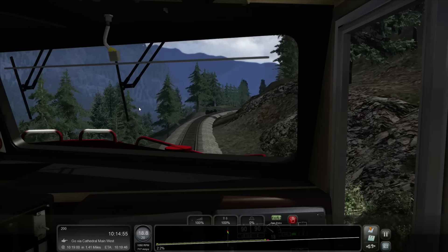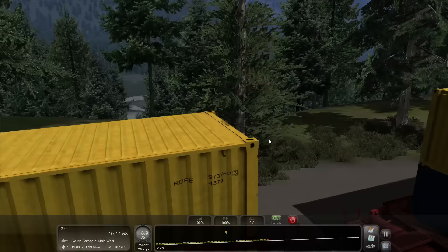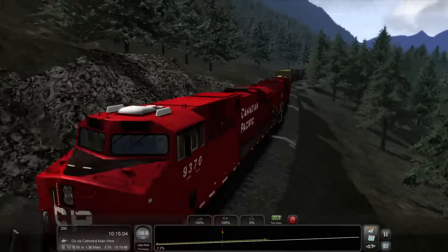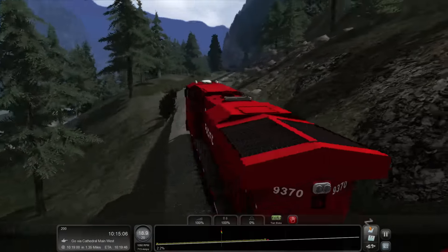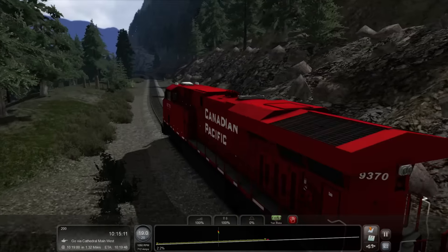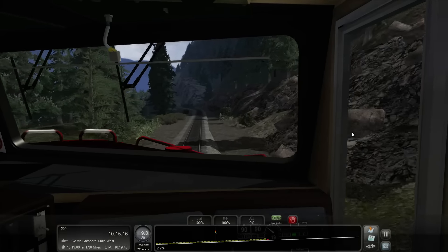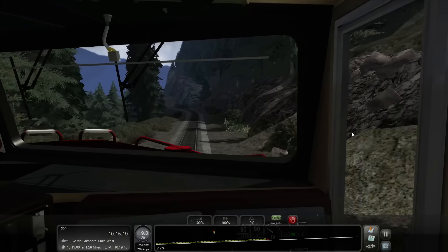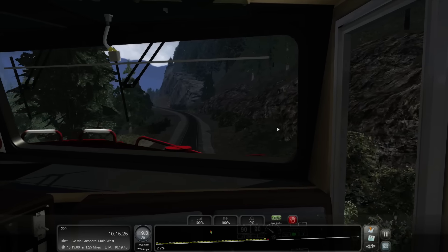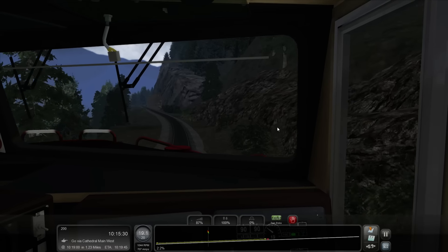What's this? Looks like the track is floating. That's because it is — I wonder what happened there. I guess when you're paying 40 bucks for a route you want it to be pretty darn good. Dovetail, fix your stuff.